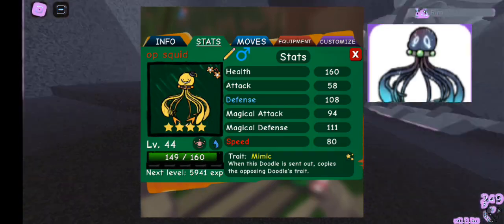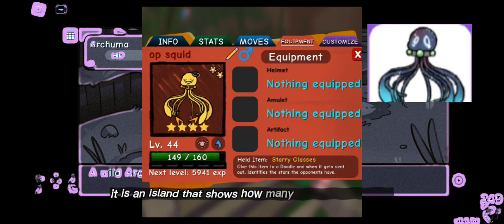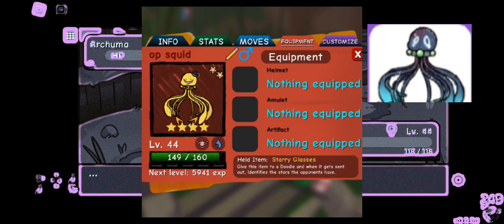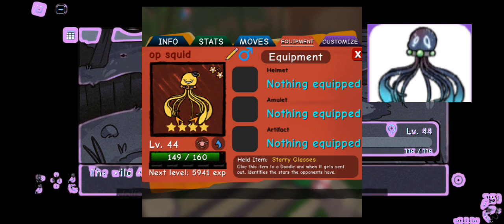The next item is the starry glasses, which shows how many stars the opponent has. This makes it much better so that you can capture high star tier doodles.